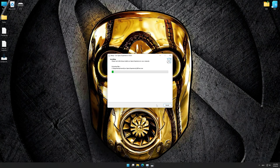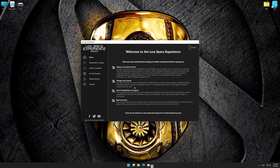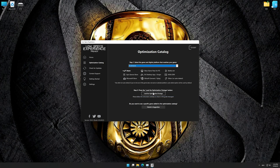First of all, start the installation process for the Low Specs Experience. Once it's done, start it from the newly created Desktop shortcut and select the optimization catalog. From the top of the menu, select the applicable digital platform and then select Borderlands 1 from the drop-down menu. Once that is done, press load the optimization package.